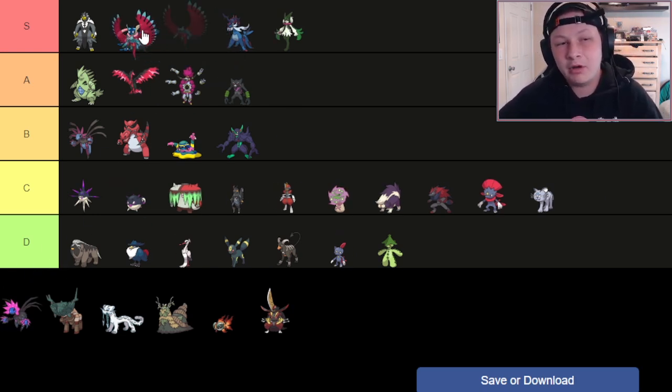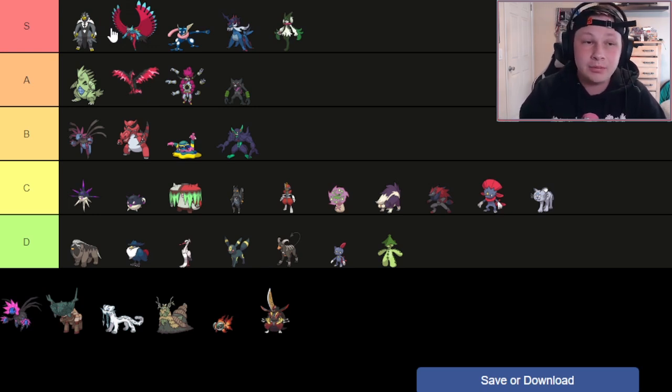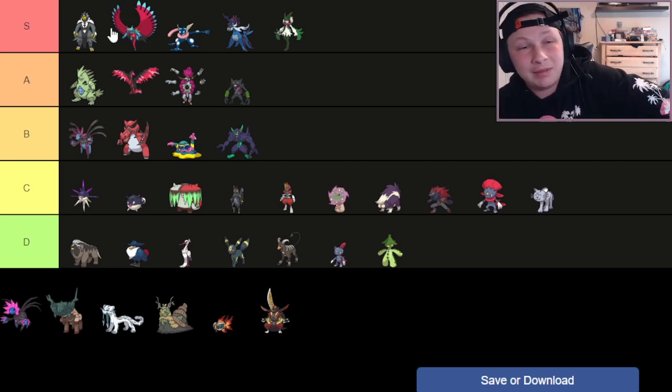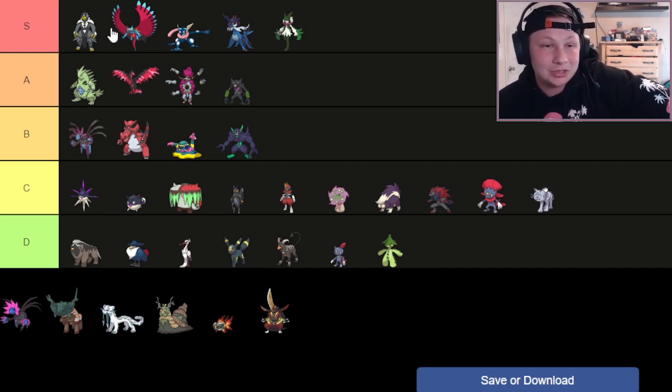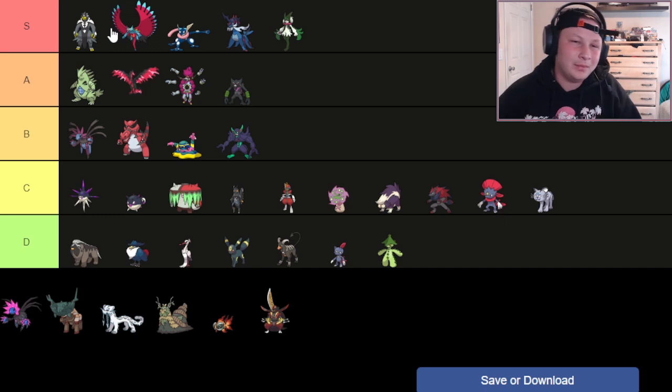Next up, we have Roaring Moon — going in S tier assuming it is allowed to Tera. If it is not allowed to Tera, it's an A tier Pokémon. I don't think Roaring Moon is broken enough to not be allowed to Tera personally. Without Tera, I think it sucks and wouldn't draft it. But with Tera, it's a big monster — whether it's Choice Band sets with Tera Dark, setup sets with Tera Steel, Tera Flying Acrobatics sets with Booster Energy. It has an incredible speed tier, facilitates offense well with U-Turn, and can win games on its own if allowed to Tera.